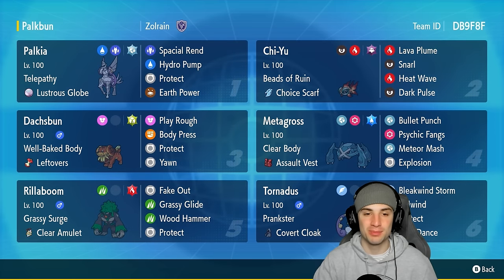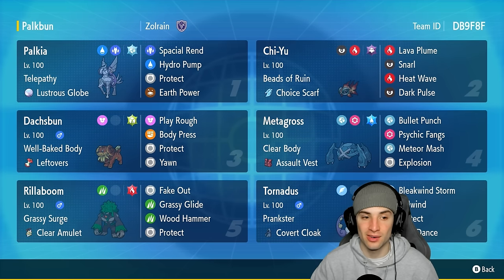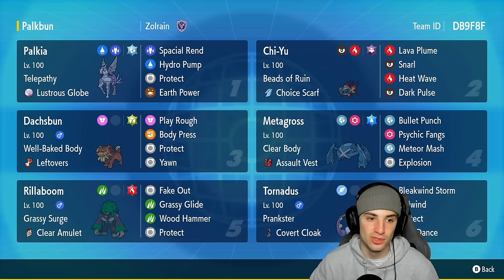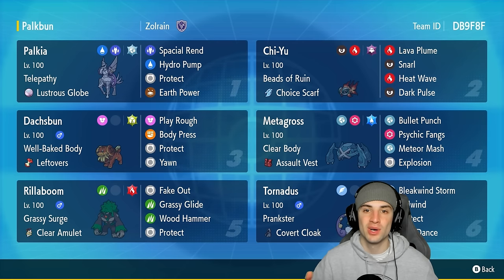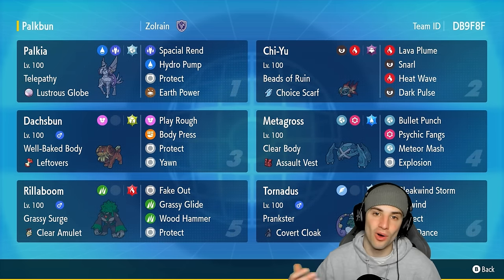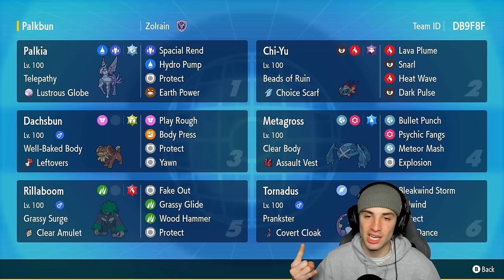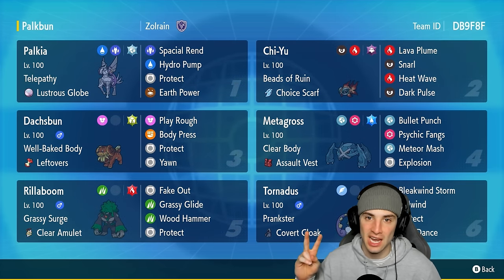Let me tell you, this team is phenomenal. Origin Palkia outspeeds a lot, hits really hard with its high Special Attack, and gets a 20% boost on Dragon and Water moves from its Lustrous Globe. Qiu and Doxspun got some loving too. We didn't get to use Metagross, but still this team was phenomenal. That's going to be it for today's video — if you enjoyed the content, smash that like button, click the big red subscribe button so you know when all my videos go live. You guys rock — spend a positive day and I'll catch you on the next one. Peace out everybody!